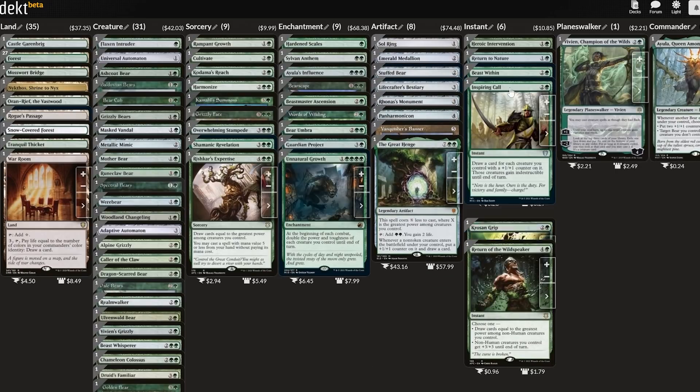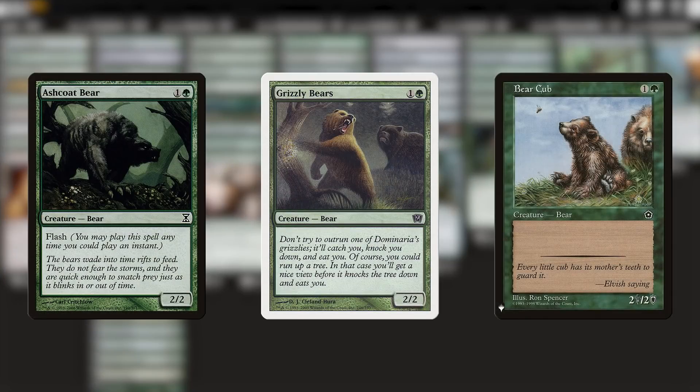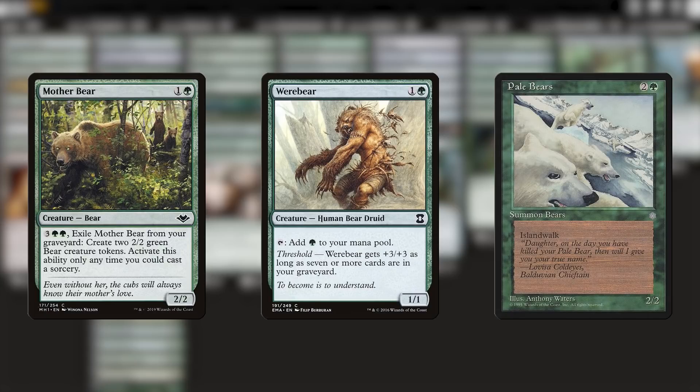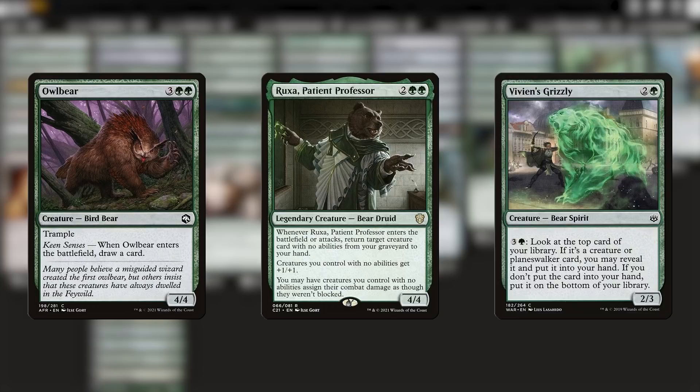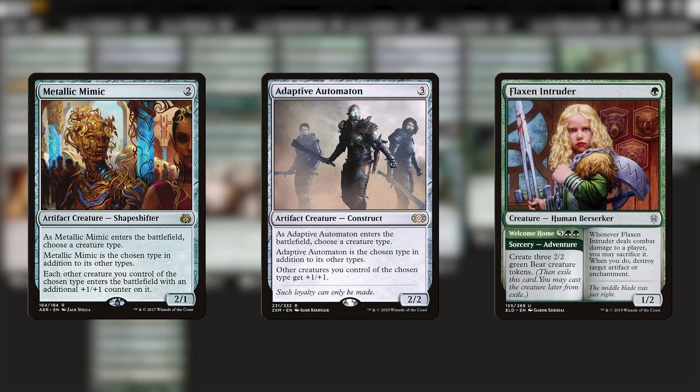Let's first get to know our core cards a little bit better. Obviously, we have a ton of bears — mostly 2-mana 2/2s without abilities, although the odd exception does crop up, either providing us with a funny keyword, mana production, or extra tokens. Ruxa from Strixhaven is a particularly delightful addition since he's stockier than most of our other friends, but we admittedly don't have tons of pure vanilla creatures for him to teach. This deck also gets a pretty substantial bout of help from bear imitators, like Adaptive Automaton.